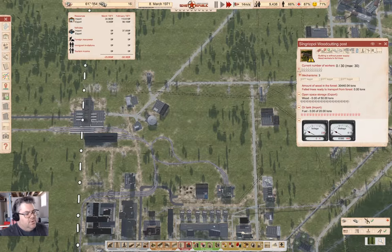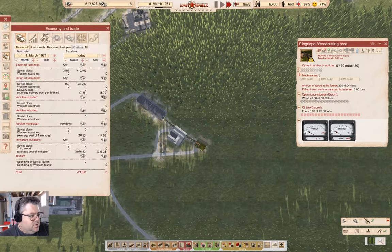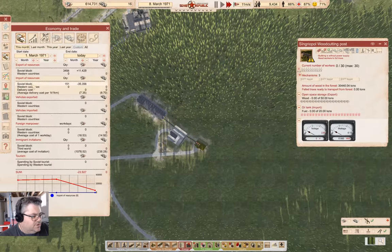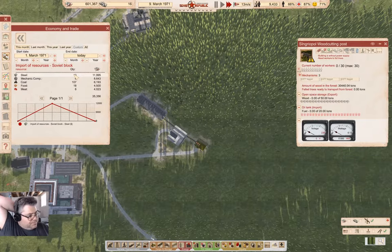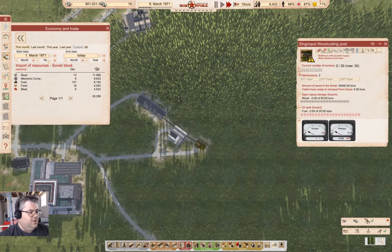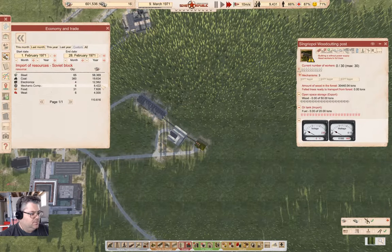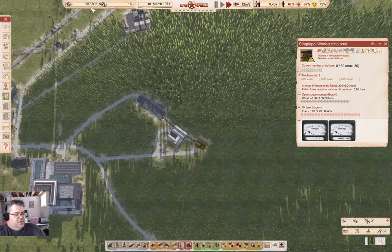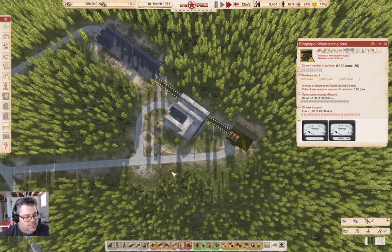Because we're doing construction, we're going to be spending some money on imports, notably steel. If we look at import of resources, steel is going to be a big one — mechanical components, all of that. Looking at last month, it was 58K in steel and almost 8K in mechanical components. That definitely changes the equation quite a bit. Steel is expensive, so ultimately we're going to want our own steel production, but we need to take baby steps.